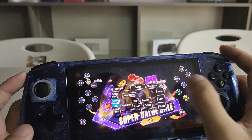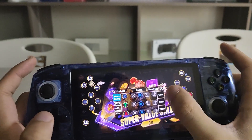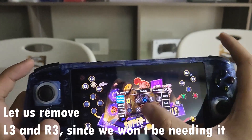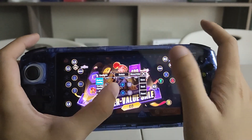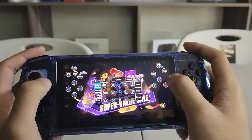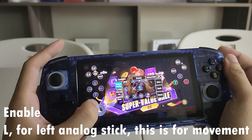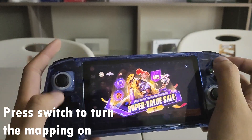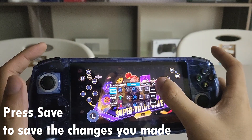Then after that, go to button configuration — you can adjust this. If you don't need it, you can look for it here. L3 — remove. You can even change this; for example, I would use the left analog stick here. Then to turn it on, press switch. As you can see, it's on. Save.